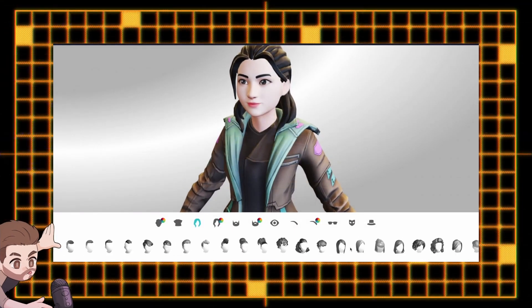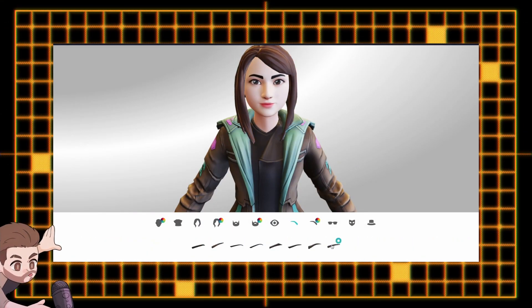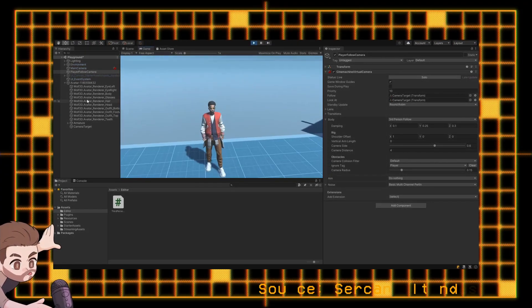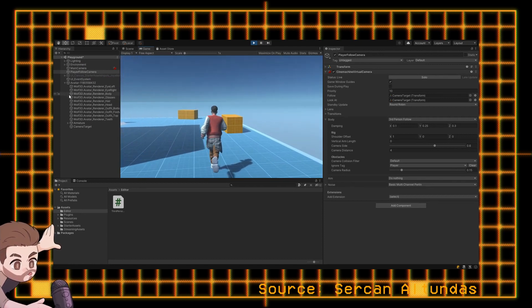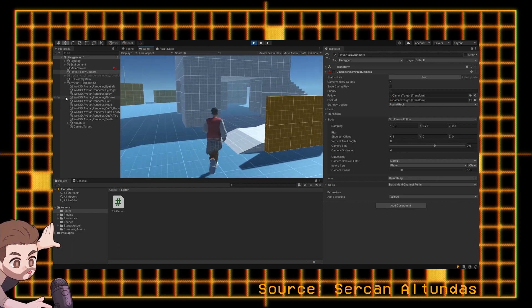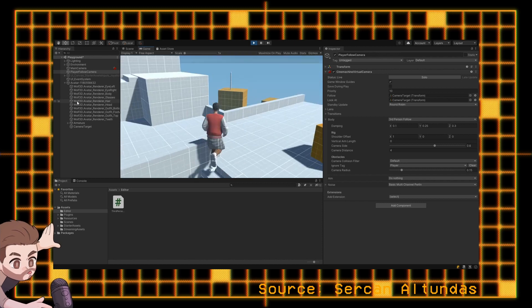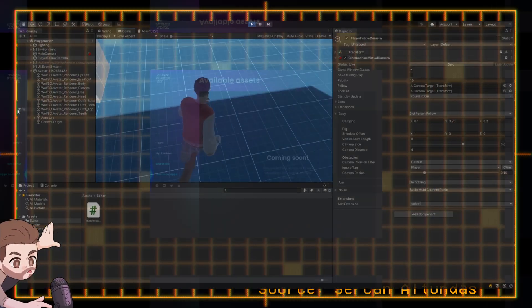The idea is to have one avatar represent your players not only cross-platform but also across multiple apps and games — and not only apps or games by a single developer. If I were to implement the tech in one of my games and then you also make a game and integrate Ready Player Me's API into yours, then a player can be represented by the same avatar across both games without you and I ever having to coordinate. It's all made persistent through their system.